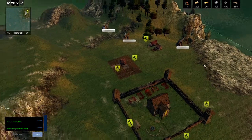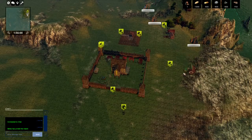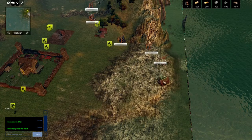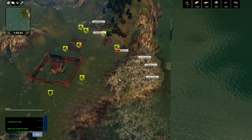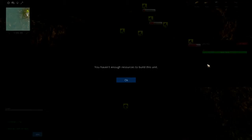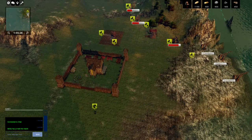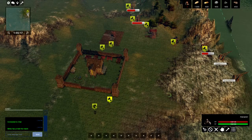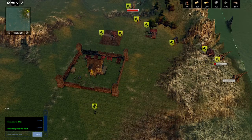We need more peasants, so let's build some houses. You can place houses pretty much wherever you want. Each house that gets built will increase your population. If you upgrade a house, it will add even more population. Watch — as soon as this house finishes building, the population goes up. There we go, it went up by 10.